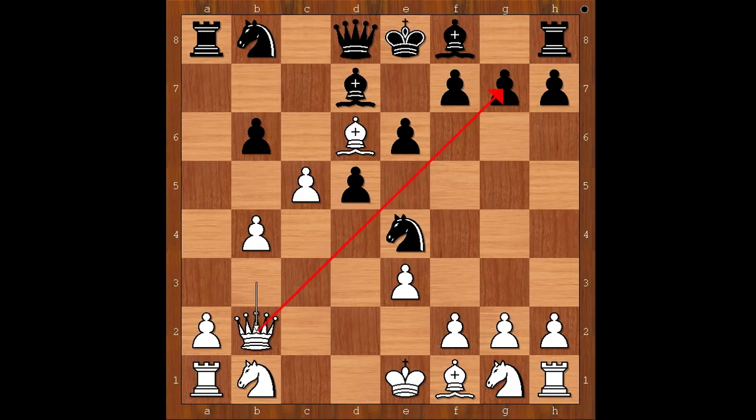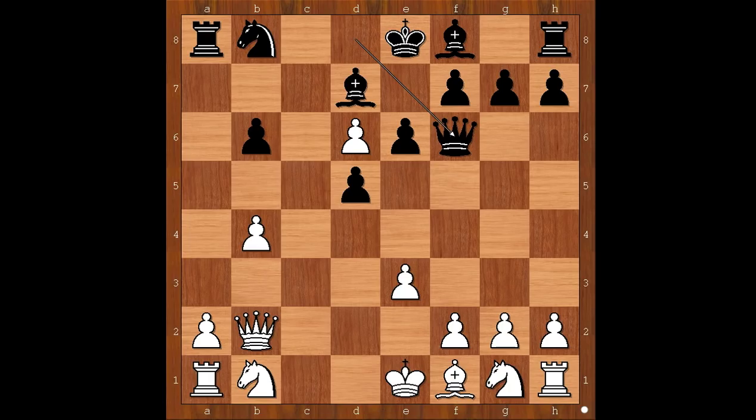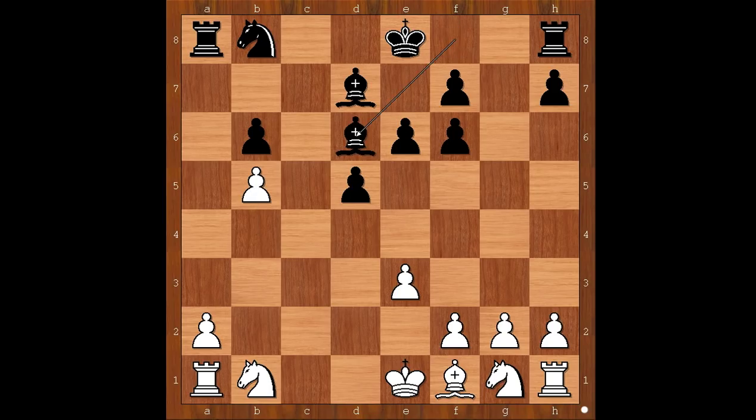Back to our game. Queen to b2, knight takes on d6, c takes on d6. Black to move. Queen to f6 was played, offering to exchange queens. Queen takes queen, pawn takes queen. b5, preventing knight to c6 and knight to a6. Bishop takes on d6. Material is equal, but black's position is better. Black has the bishop pair, better activity of the pieces, white pawn on a2 is under pressure, and white has two pawns against one in the center.